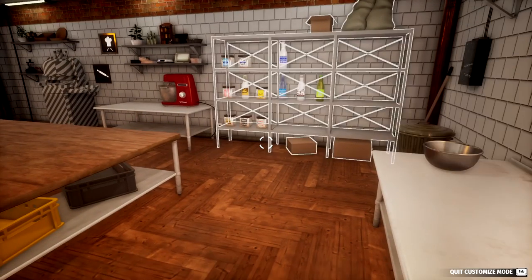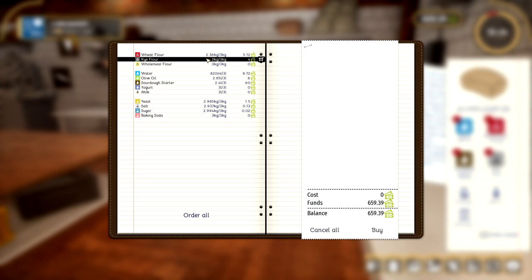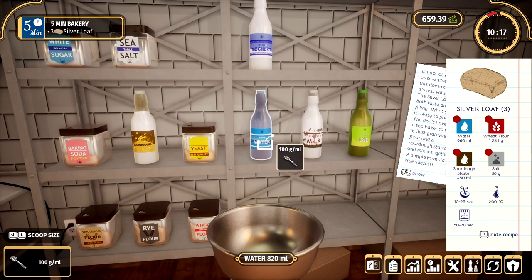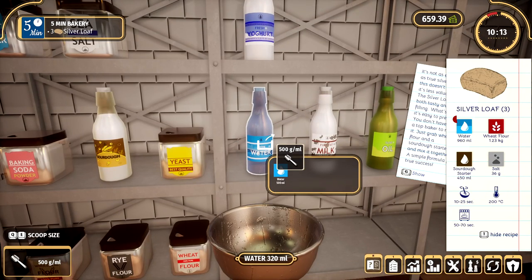Do I need any supplies? Let's check that first. I think we're okay at the moment — that's good. Alright, let's make this silver loaf thing. So we need a lot of water — 960... not quite as much as that. Let's keep going. That's 900. So we also need...